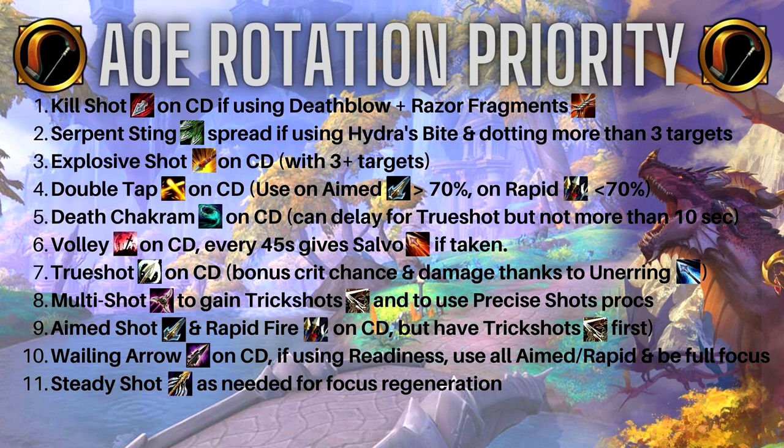Use Multi-Shot to gain Trick Shots — that's very important — and to use those Precise Shots procs. Thanks to Bullet Storm, those Multi-Shots are going to do massive damage. Multi-Shot will most likely be your third or fourth highest damage ability in Mythic Plus runs. Follow that up by using Aimed Shot and Rapid Fire on cooldown, but make sure you have Trick Shots first — it adds more damage from Bullet Storm and you need Trick Shots to make Bullet Storm stronger.